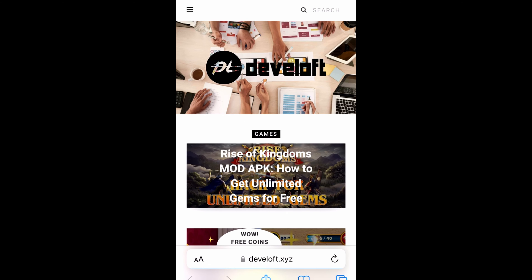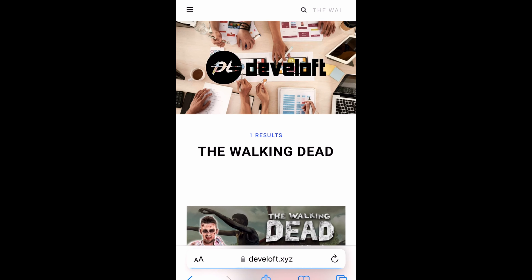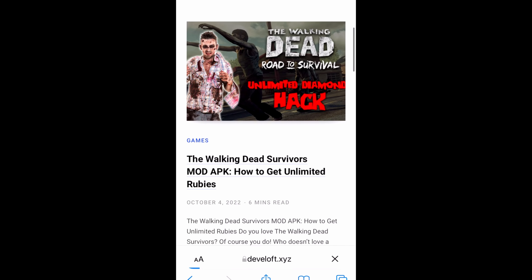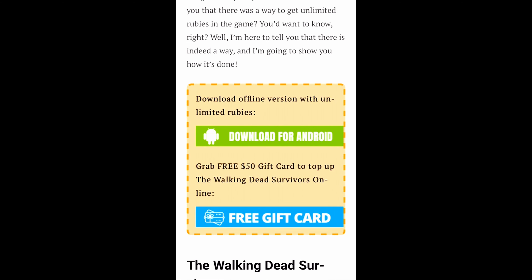Now we're looking for the rubies for the Walking Dead Survivor. Let's type in the search box 'the Walking Dead'. Don't pay attention to the title of this post — check what's inside. Here you can choose one of a few options. You can download an offline unlocked version for Android, or you can get a gift card to purchase rubies in the Apple Store or Google Play Store. We're looking for rubies in the online game to dominate your opponent and make your gameplay easier. So follow this gift card button and it will show you what you have to do next.